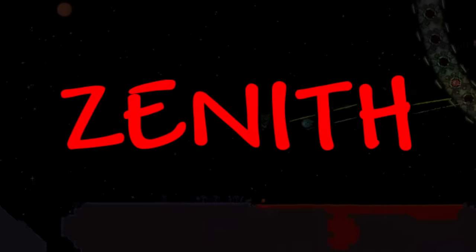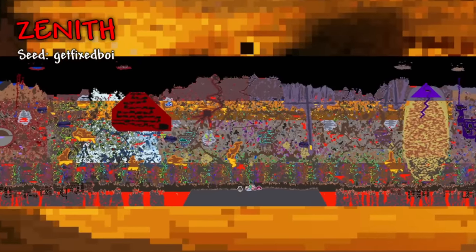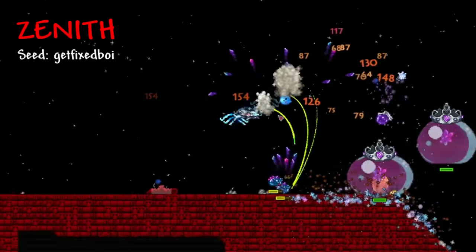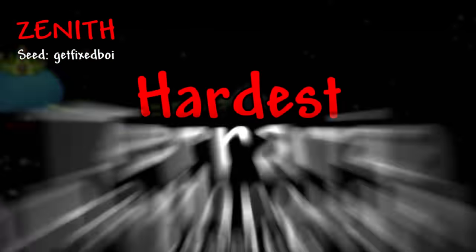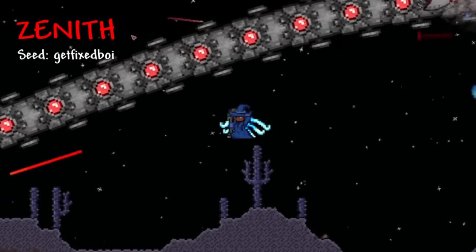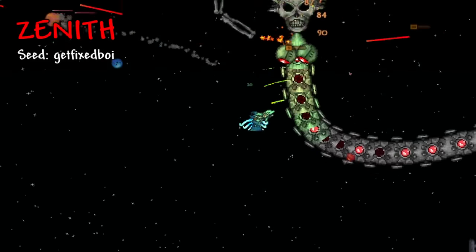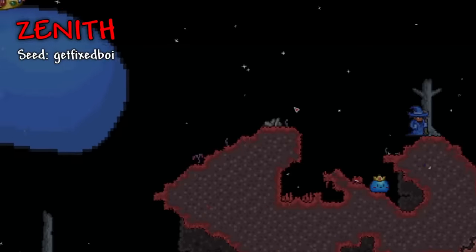At long last, we're on to the last secret seed, which is commonly referred to as the Zenith or Everything Seed. This seed is an amalgamation of every secret seed covered so far, but it also has its own special features you can't get in any other seed, with the end goal of creating the hardest Terraria playthrough possible. The world can get Legendary difficulty, so everything will be excruciatingly harder to do — but that's just the tip of the iceberg.